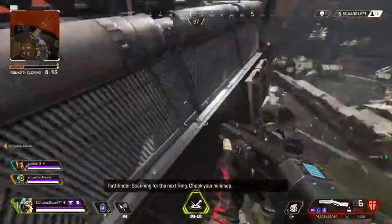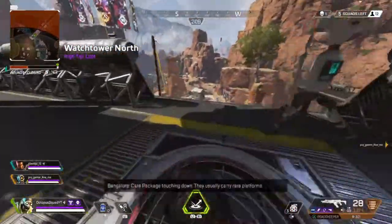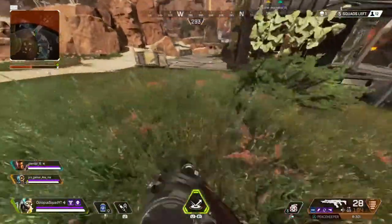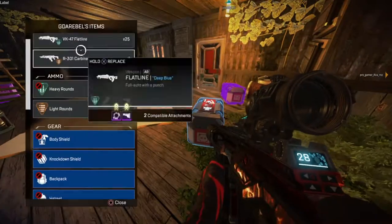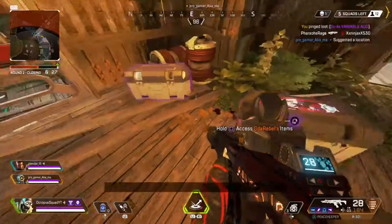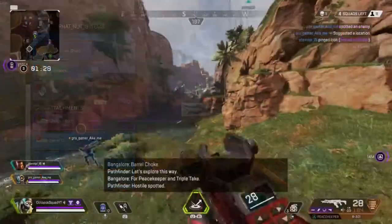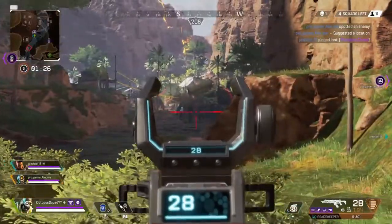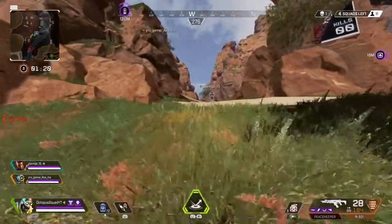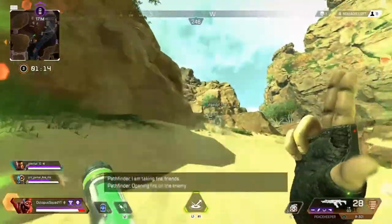Attention. Delivering care package — care package touching down. They usually carry their platform. Might be something good this way. All stacks here, mid-range. Hostile spotted — triple take. Grappling. I am taking fire, friends. Must be going faster. Reloading.